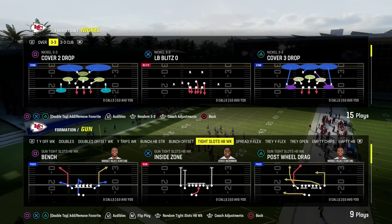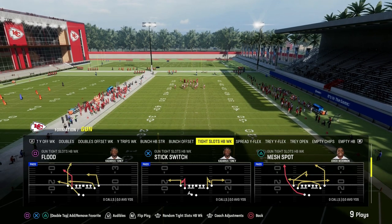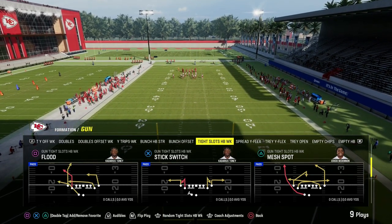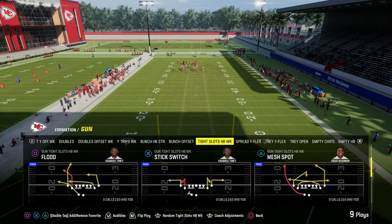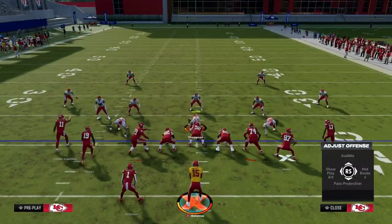It gets you access to literally everything by being a member. I want to talk to you today about the Tight Slots Half-Fact Week and why this play, in my personal opinion, is the best play in the entire game. And it's really because of this play — Flood. There are other plays in the formation that are really good, but Flood is really, truly the best play.